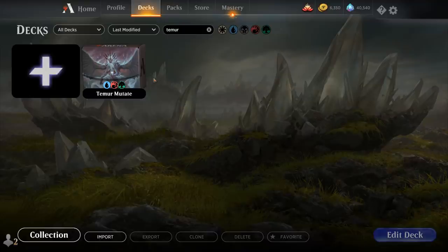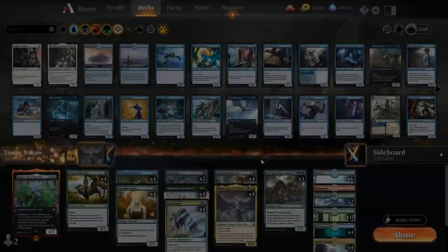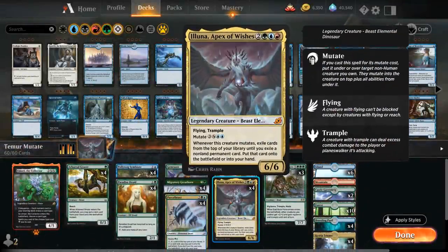Hello and welcome to another Magic Arena gameplay video. Today we're taking a look at another standard deck, and as voted on by my supporters on Patreon, we're taking a look at a Temur Eluna Apex of Wishes Mutate Ramp deck. Eluna being a 5-mana 6/6 legendary beast elemental dinosaur with flying and trample, mutates for 6 mana, and whenever this creature mutates exile cards from the top of your library.